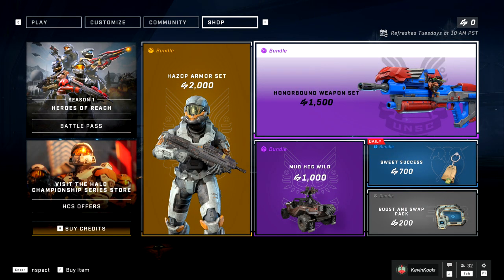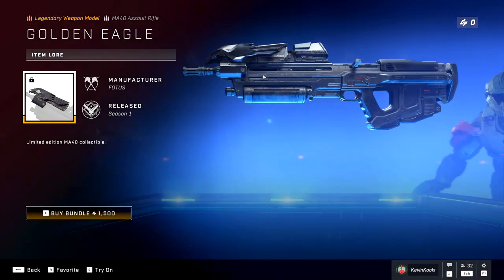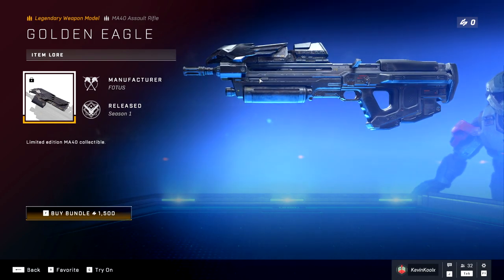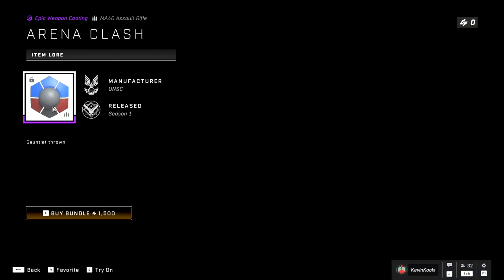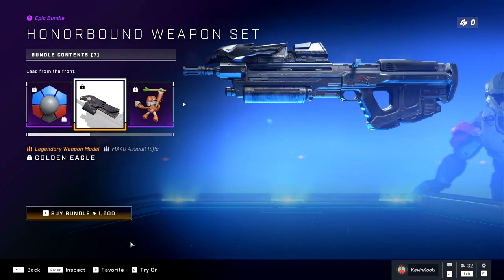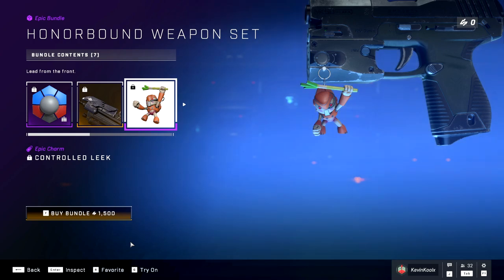Since we're in the game right now, let's take a look at the store this week. The Honored Weapon Set bundle is $15. It might get my money, not gonna lie, because this attachment on the assault rifle looks so freaking cool — that is really tempting. But looking at everything else, the assault rifle coating looks a little cartoony and toy-ish to me, I'm not really into it. But this golden eagle attachment — oh my god, that looks so sick. It also comes with a fun grunt leak weapon charm, kind of a fun little addition.